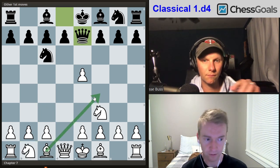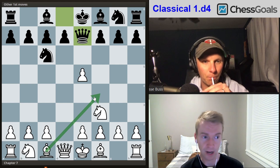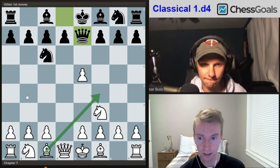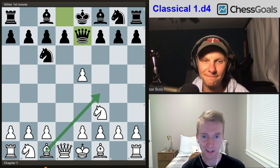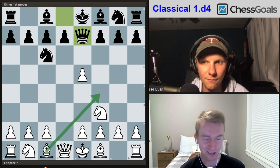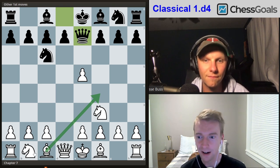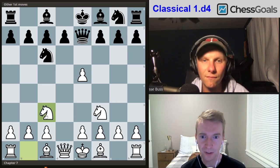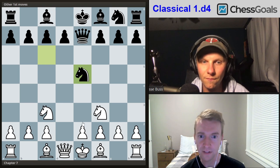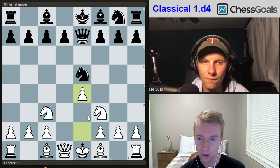The most common move here is bishop f4, and this is where a lot of the traps come into play — ideas like queen b4 check that you have to be really careful with. At the club level with bishop f4, black is winning 57 to 40 for white. Our move, knight c3, kills off that queen b4 check trap idea, so we're just giving back the pawn with knight-takes-e5, but then playing e4.